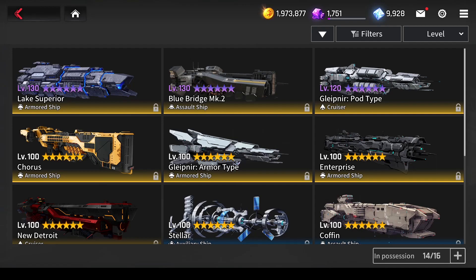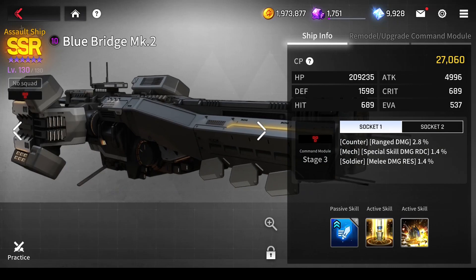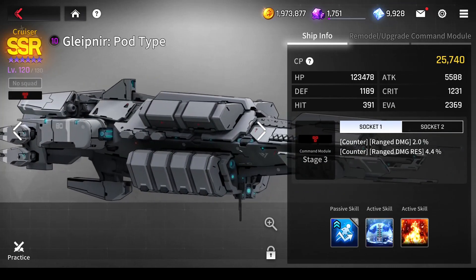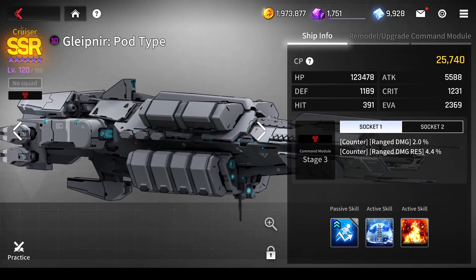Since building extra ships and rerolling their command modules uses gold ship materials related to the ship type, it would be wise for your first three remodels to include one armored type, one assault ship, and one cruiser. That way it'll take longer to get bottlenecked by gold shipments.